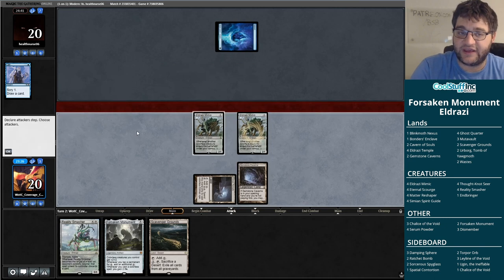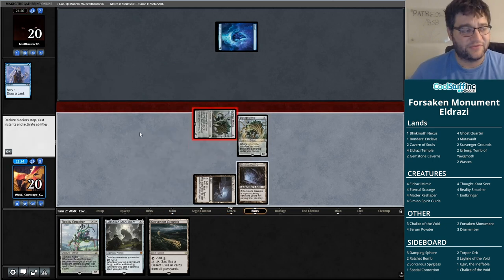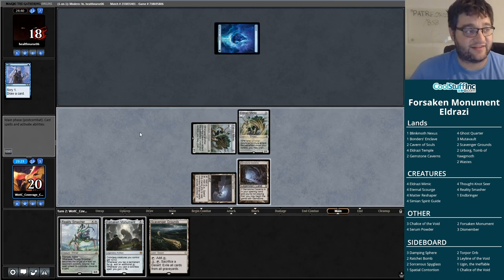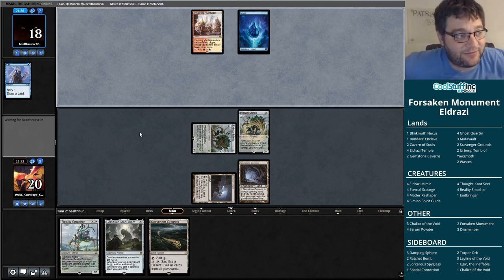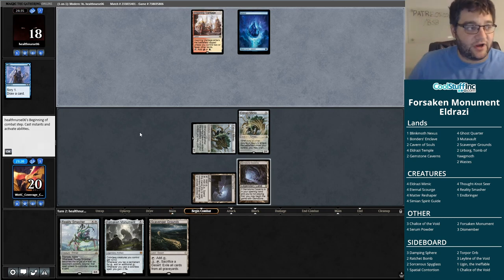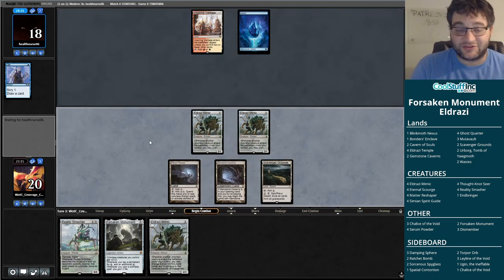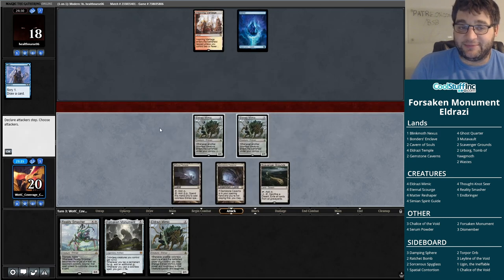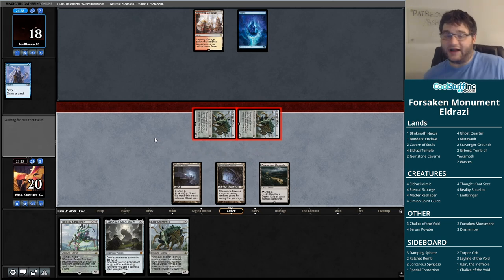It seems dorky — these two ones, what are we doing? Even if you play them on turn one, that's barely above curve these days. But consider that we're just one card away from having a turn three kill lined up. Obviously we didn't get there, but the beatdown plan is on. People do play Goblin Guide — so why can't we do some beatdown with Eldrazi Mimics here?